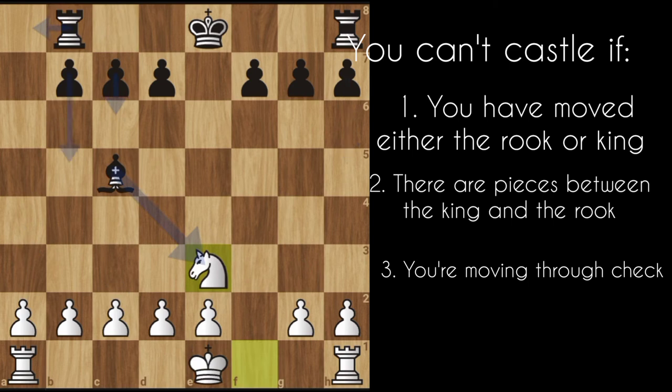But if I move the knight out, I can then be able to castle. I think I've moved this rook before, so that's why it isn't working. You shouldn't move the rook and the king before castling — if you do that, you lose your right to castle. You cannot castle into check, and there must not be any piece in between the king and the rook. That's it for castling.